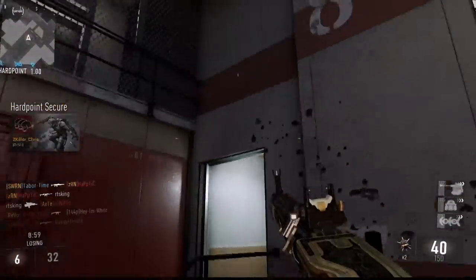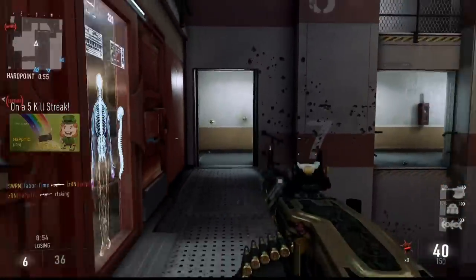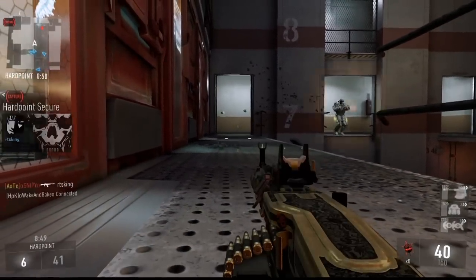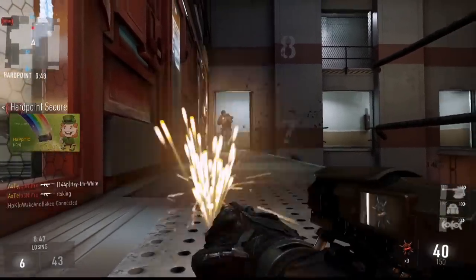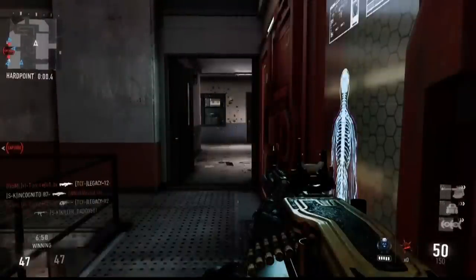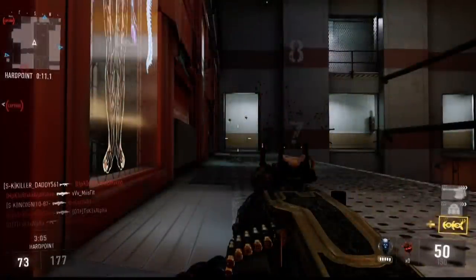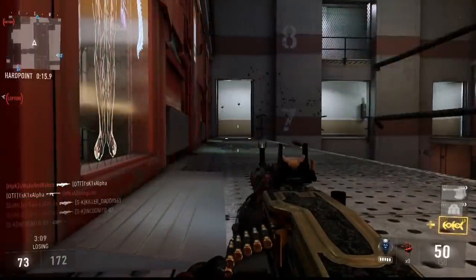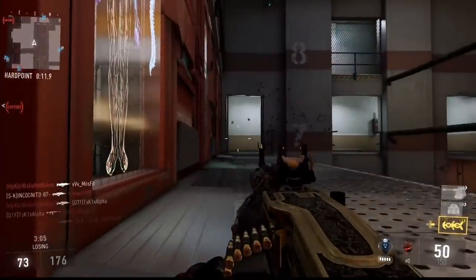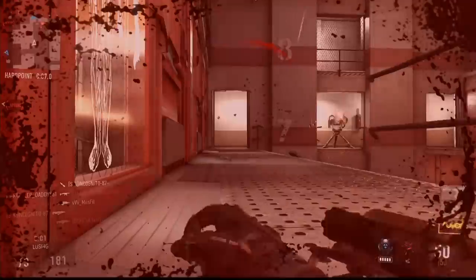The next method is more practical. The basic idea is to set a trap in a narrow hallway where you know enemies are going to come through. A perfect map for this is Riot. In the middle of the prison, right where the B flag is, there are two such narrow hallways. One side is clearly better than the other. This doorway is the better side, and this one is the worst — this side will still work, but your chances of dying are greater because of the middle doorway. If your enemy pops his head out there, you're toast since you'll be focused on the left doorway.